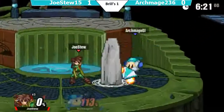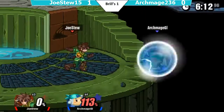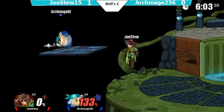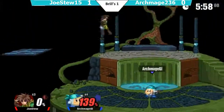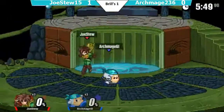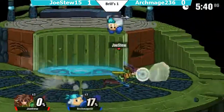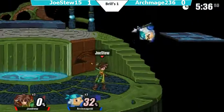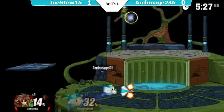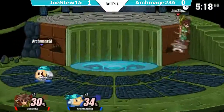This forward tilt does not kill. He is trying to find a kill — he should use Vine. I don't think he used it yet for some reason. Archmage is just standing there. That dash is not going to take it. Maybe Jostu does not know how to take a stock with Isaac, which is very strange. But a forward smash is going to kill. Jostu should be looking for up-throw up-air combos if that still works. I haven't played Isaac in a long time, but vine combos are going to be the easiest way to get stocks.